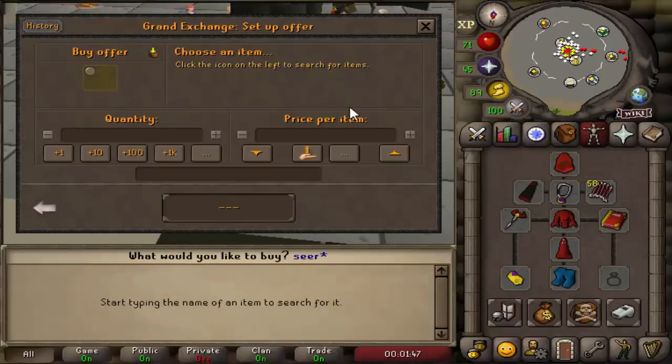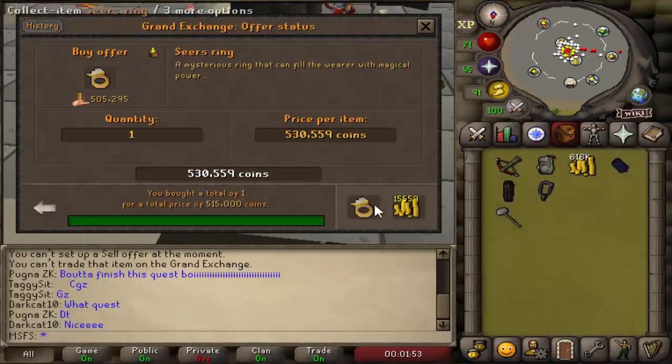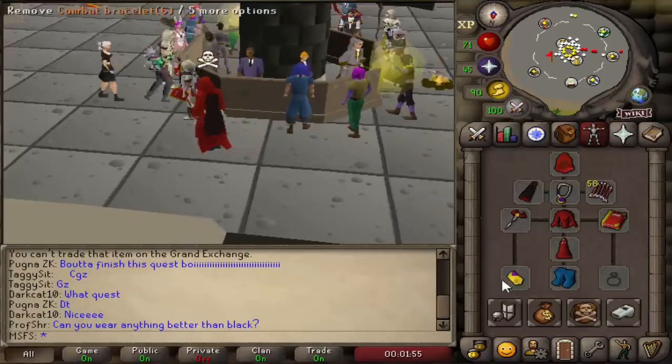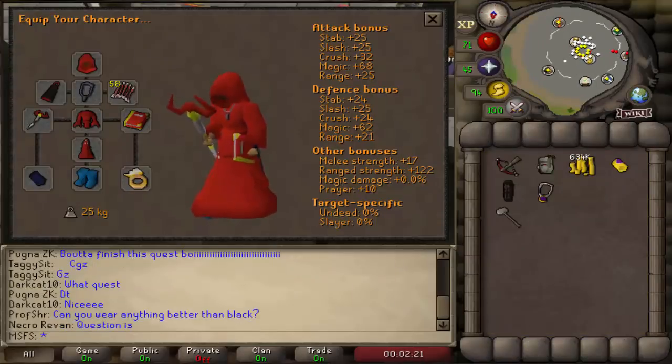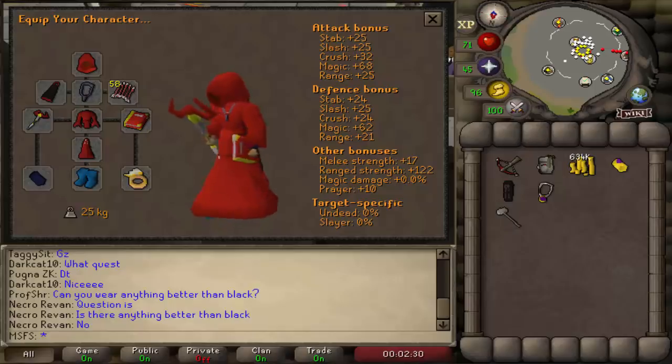This is our current max set and we now have 7 mil to spend. The first thing I'm going to do is buy a regen bracelet, which is actually a significant upgrade on the combat bracelet. That leaves us with 4 mil. Next I'm going to get a fury — that's 3 mil itself. I'm going to spend the rest on a seers ring. I'm not sure if I'll use it all the time because recoil is probably better, but I just want some upgrades. That's going to be it for this episode — please leave a like, subscribe if you're new, and comment what you thought.